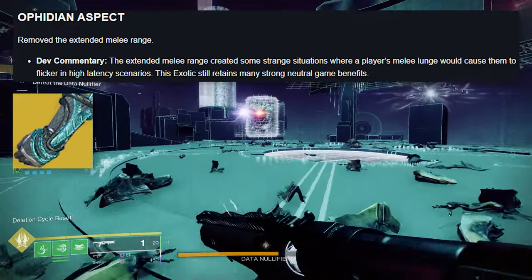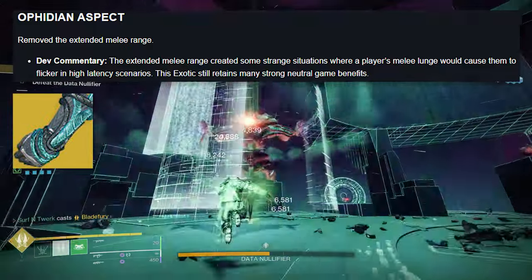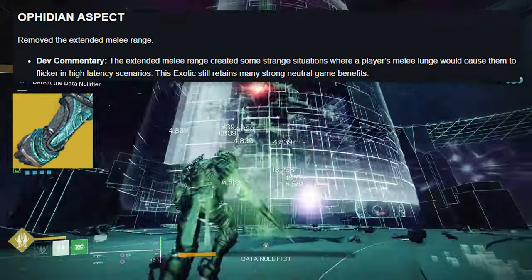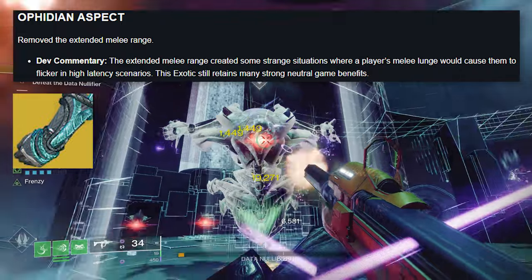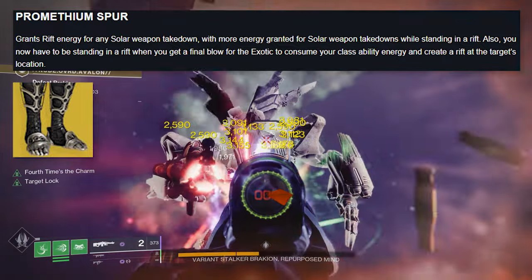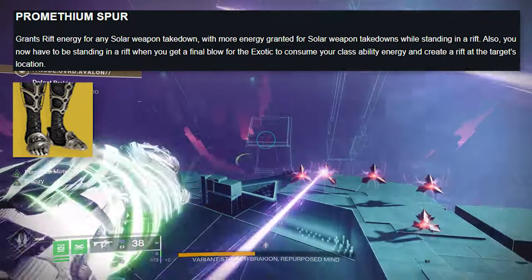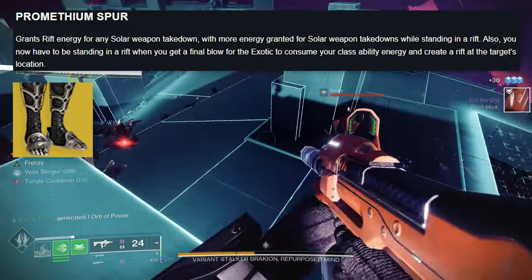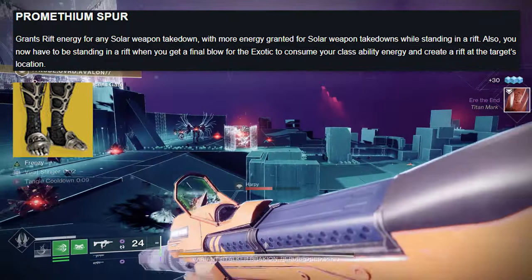Ophidian Aspects: removed the extended melee range. Dev commentary: the extended melee range created some strange situations where players' melee lunge caused them to flicker in high latency scenarios. This exotic still retains many strong neutral game benefits. Prometheum Spur: grants rift energy for any solar weapon takedown, with more energy granted while standing in a rift. Also, you now have to be standing in a rift when you get a final blow for the exotic to consume your class ability energy and create a rift at the target's location.